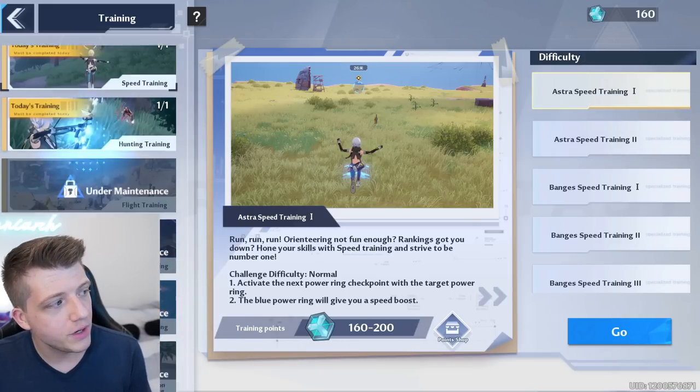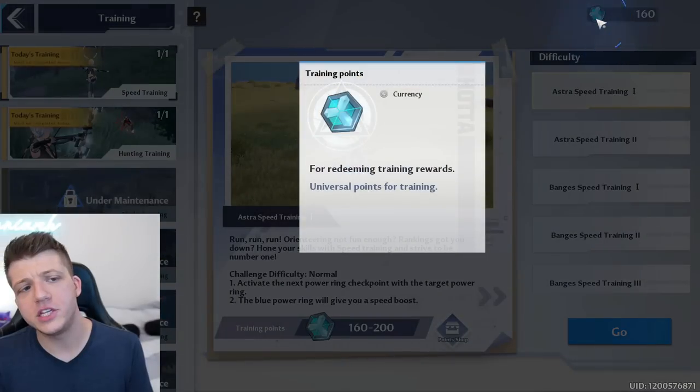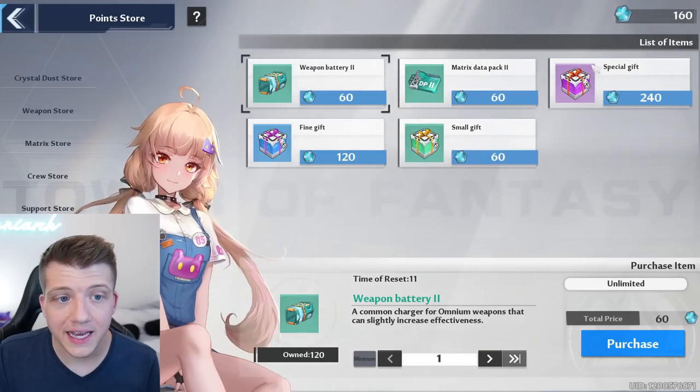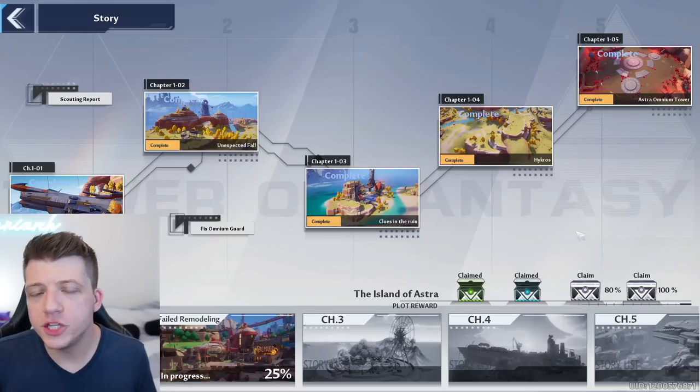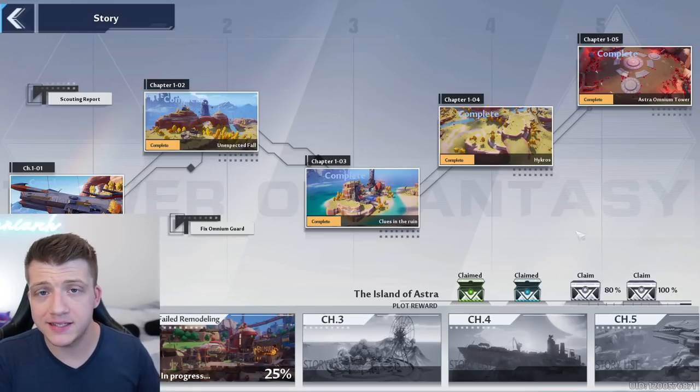Another time-gated thing you should do every day is the daily trainings. You get two different trainings each day, and by completing them you earn training points — another currency you can use to get special gifts.